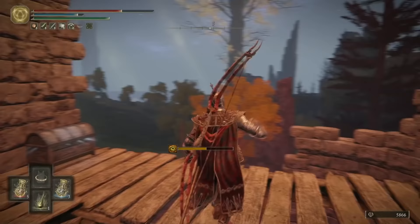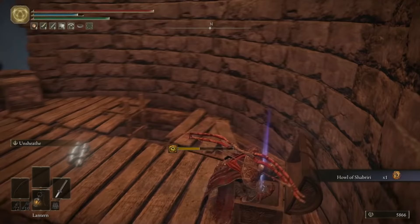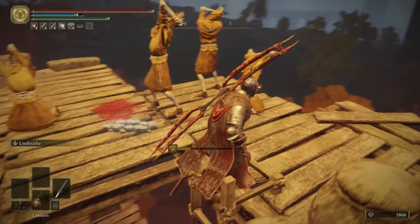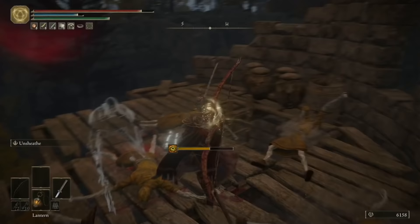Once you get to the tower, deal with the rats at the bottom. Go up a few floors and you can grab the Howl of Shabriri from this chest — it's a very satisfying face spell that does small amounts of damage and procs madness big time on anything around you, including yourself. Then once you go to the top and kill all of the Acolytes, the tower will stop. Job done.